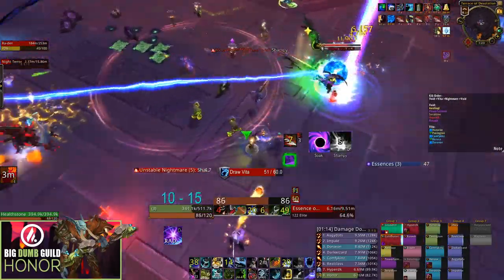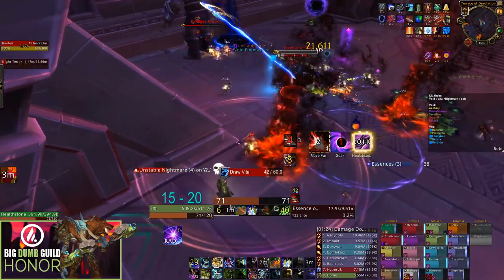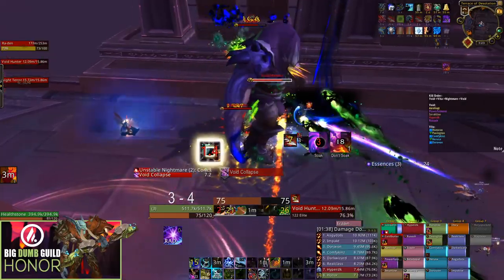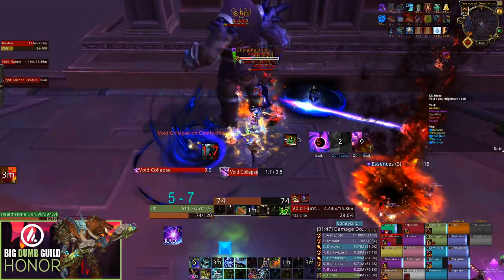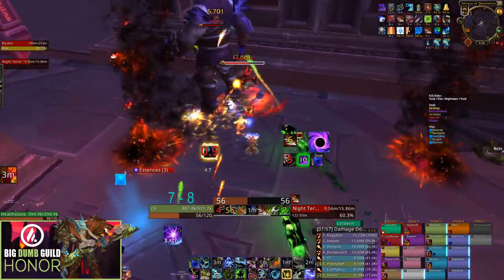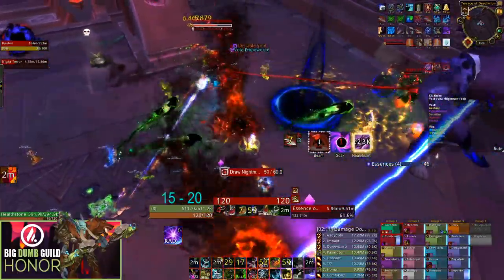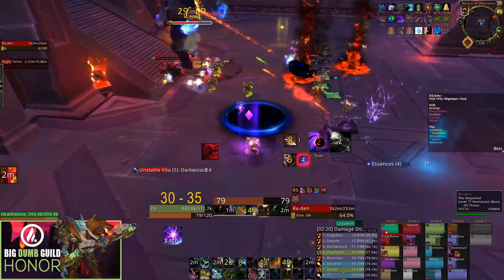Keep in mind that adds spawn about one minute apart, with the first set spawning at 30 seconds into the fight. Two-minute cooldowns that benefit from hitting multiple targets — such as Combustion or Breath of Sindragosa — should be used on the first set of adds, and on the three-orb strategy they'll be back up for the dangerous third wave. If lusting on pull, you get two uses of two-minute cooldowns and two uses of three-minute cooldowns — hold the second use of two-minute CDs for the phase two execute. On the three-orb strategy, two-minute cooldowns see three uses.